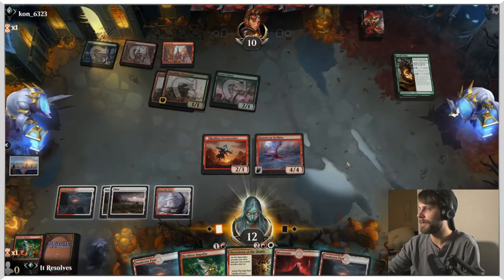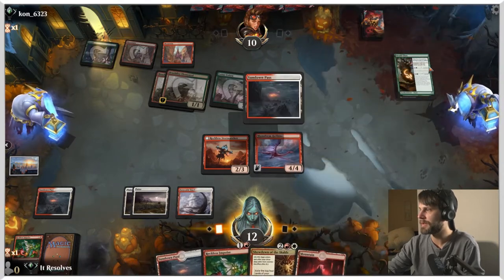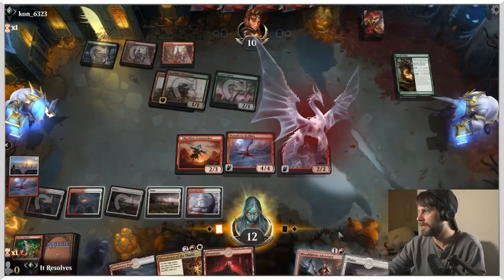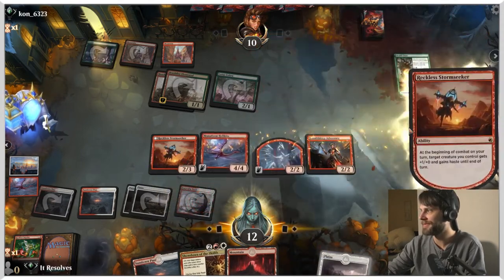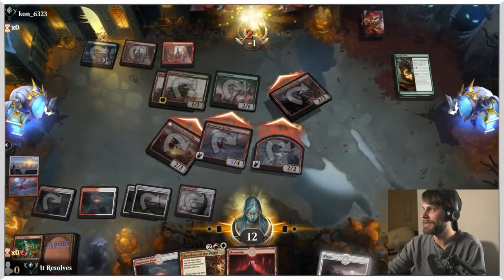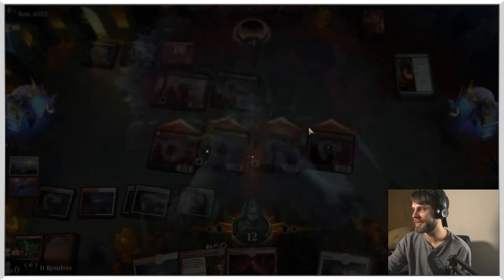Let's throw you down, give it haste, and let's get an attack in here. We shouldn't die next turn — that's the hope. If we don't, we should be in okay shape because we can drop the Reckless Impulse and hopefully get something off of it, putting us in really good shape to win the game. They're just going to attack. Let's throw this down, and that has haste so it's an attacker. Doesn't actually matter what we throw it on here, and we just attack in. Another very efficient win, and we ranked up because we're awesome.